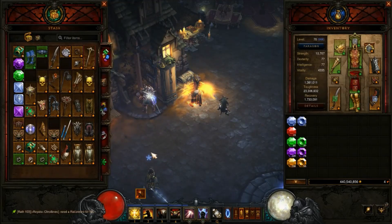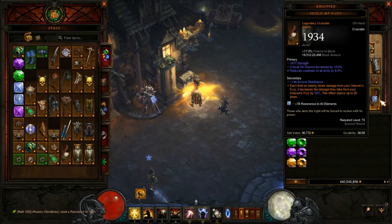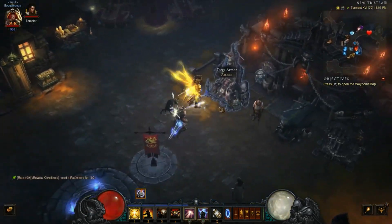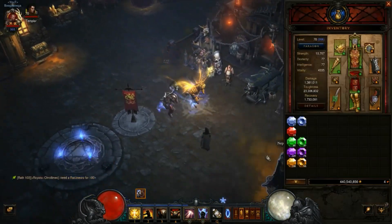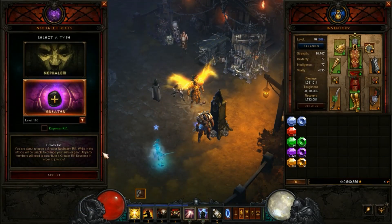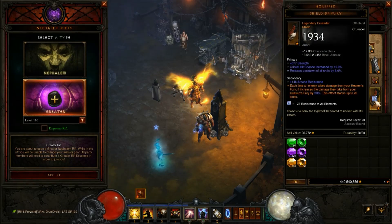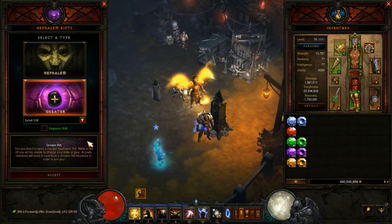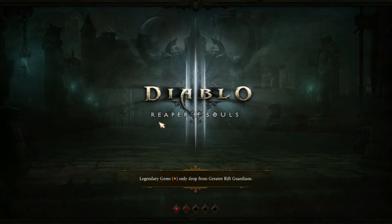Hey guys, it's Boogay here. This video we're gonna show you a variation of the Valor Heaven's Fury build, without any augmentation, in which we were able to do a greater rift of 110. This build is a lot of fun and Crusader is very popular and strong for Season 19. So let's go ahead and get started.